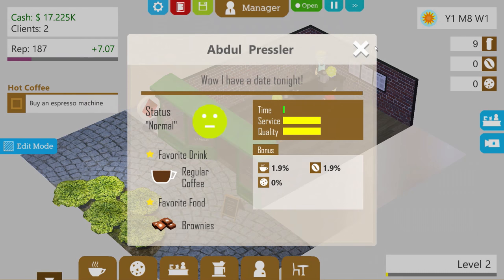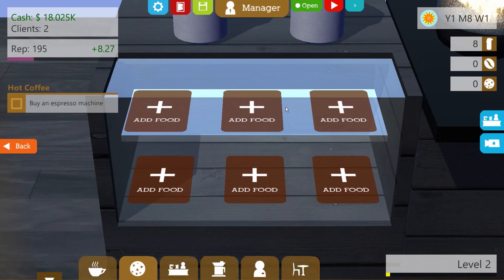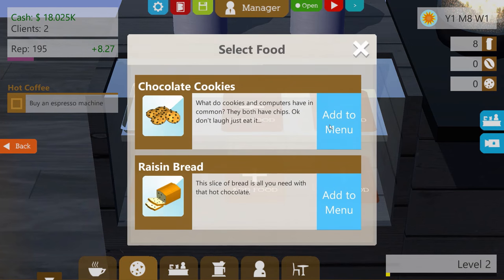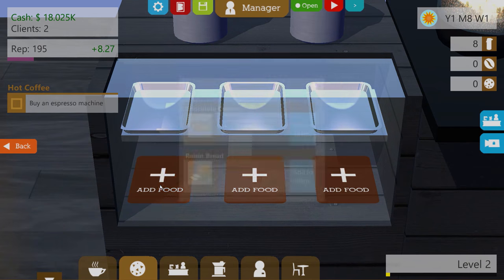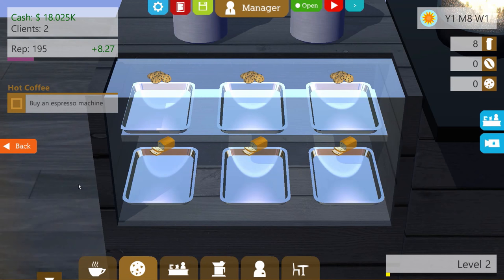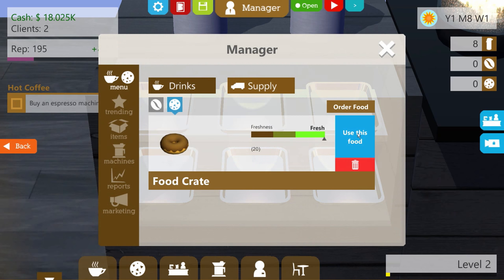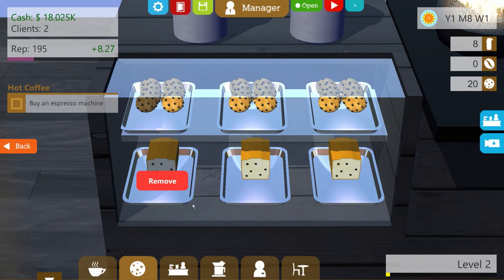Who's coming up right now? We have Abdul Pressler — not really happy the time is going up, which is great, maybe. We're waiting for our food to come in so we can set this up. We have eight cups of coffee. Food supply is ready! Let's come over here and add some food. Chocolate cookies... and then some raisin bread as well. Now we actually have the food set up over here.